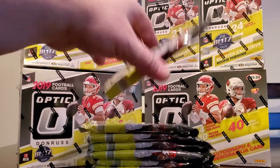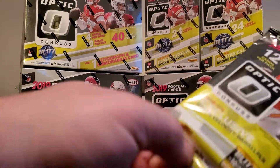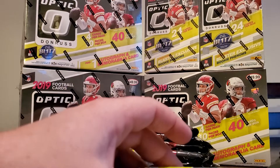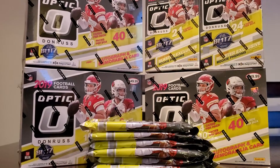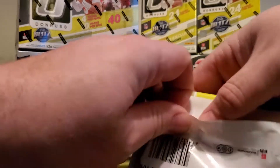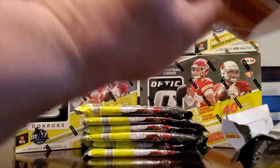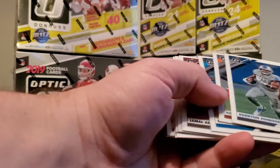What's up everybody, got some Optic Football 2019 here - retail hanger packs, mega boxes, and blasters. I'm gonna break them all and let's see what we get. Hopefully some Danny Dimes or Kyler. We'll start off with a couple of these and go from there, looking for the green velocity.